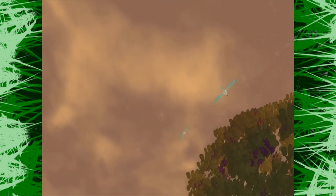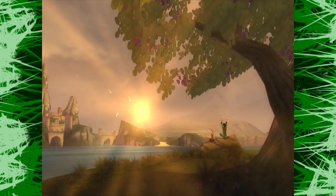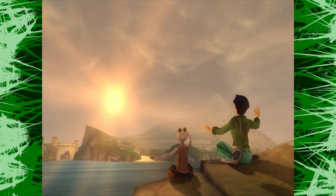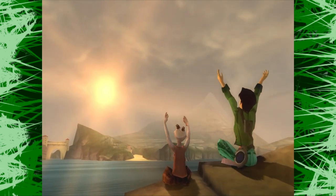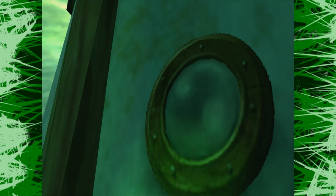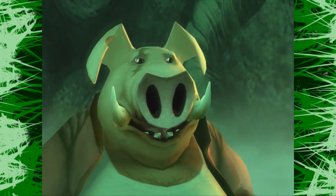Beyond Good and Evil is a stealth-based RPG developed by Ubisoft and released on the PlayStation 2, GameCube, and Xbox in 2003. The game takes place on the planet Hillies. You play as the protagonist Jade, and she works as a caretaker at an island lighthouse with her uncle Pey'j, a Ssecond — which means pig biped creature.